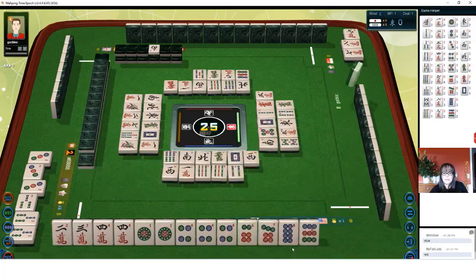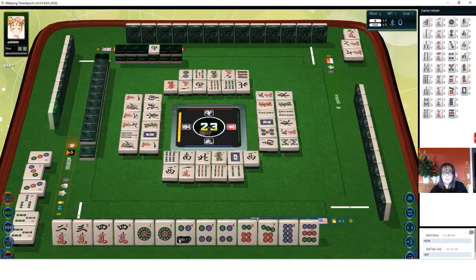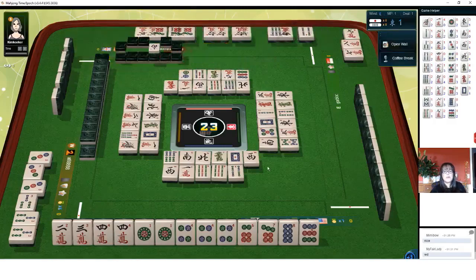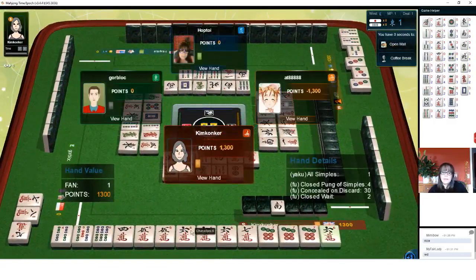Four bamboos. So we have some potential chis — here's a two, three, four chi. Two done. Pair of ones. Pung fours. And two potential chis. Six characters. We may be able to riichi alone here. We got tenpai — all simples! One yaku: all simples, all numbers two through eight, mix your pungs and chis. No shame in that.